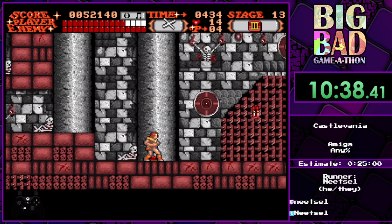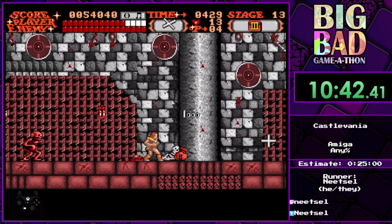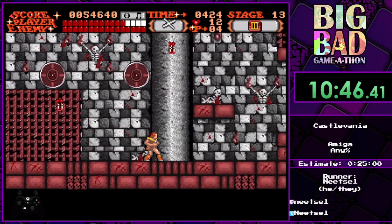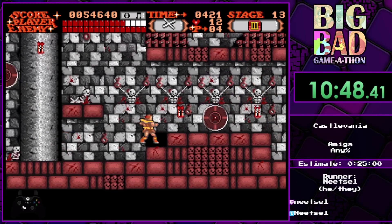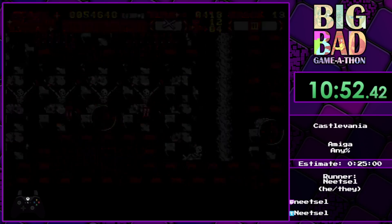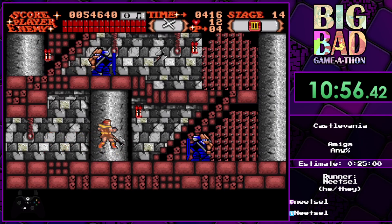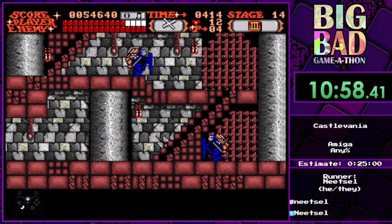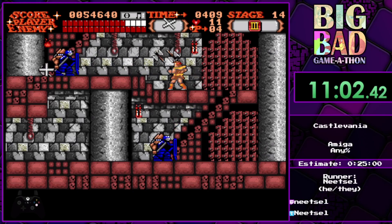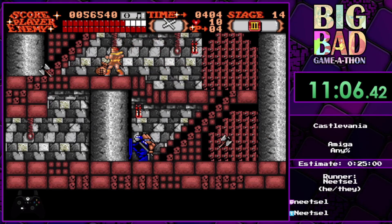Another thing we were going to mention is that Simon is capable of jumping on the stairs, kinda like Richter can in Rondo of Blood. So you don't have to start climbing the stairs at the bottom — you can just jump on them, and that saves you a bit of time. The problem is that the stairs in this version are a bit broken.